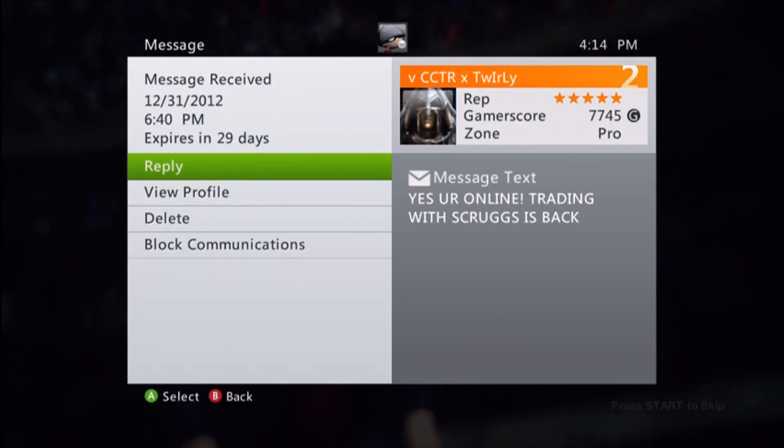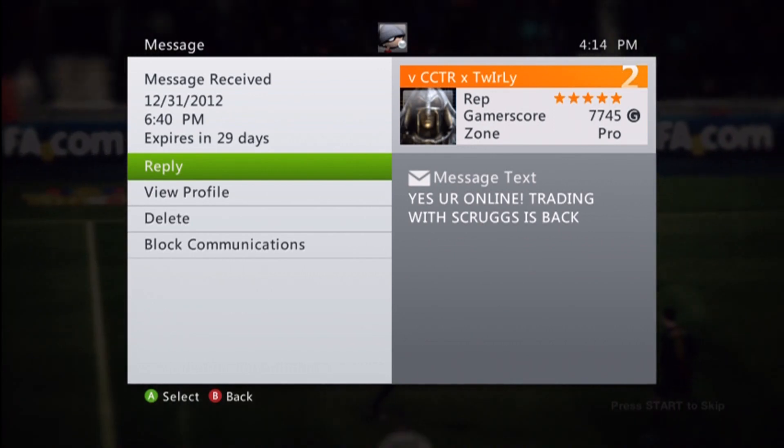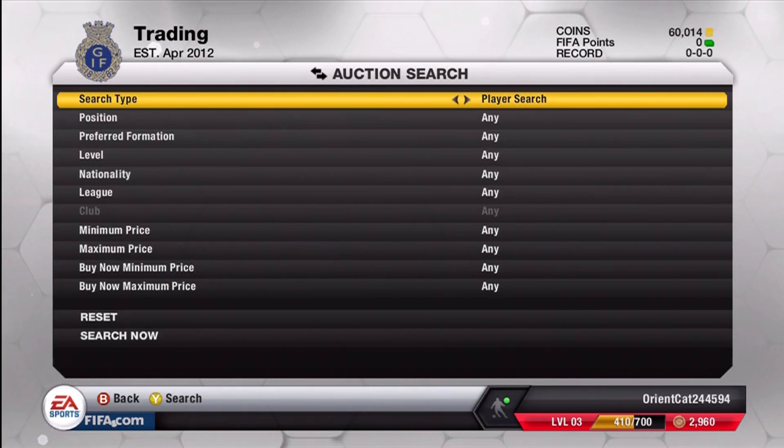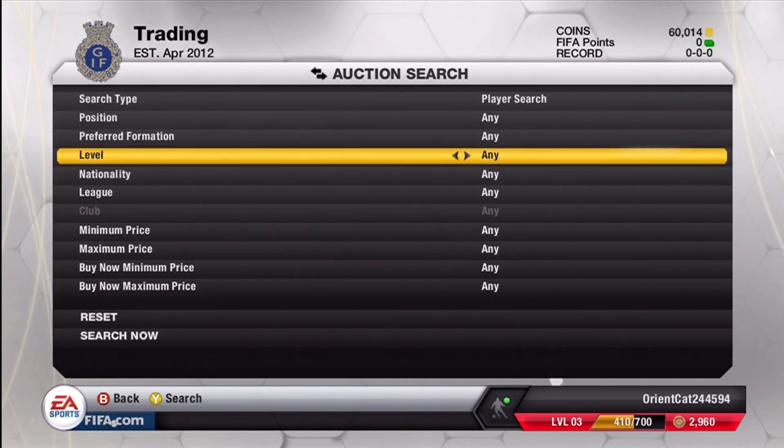What's up guys, Scruggs here and I'm bringing you episode 4 of the Trading with Scruggs series. It has been months since I've come out with one of these videos because I had just been so busy with school and work. So I'm starting out fresh with 60,000 coins and there's nothing in my trade pile or watch list. I actually started a new club because I had some things stuck in my trade pile from months ago, so if you see manager tasks, that's the reason why.